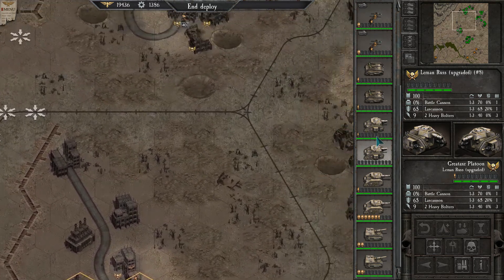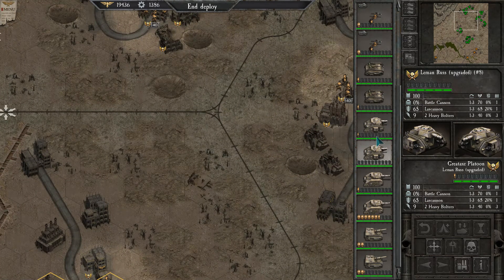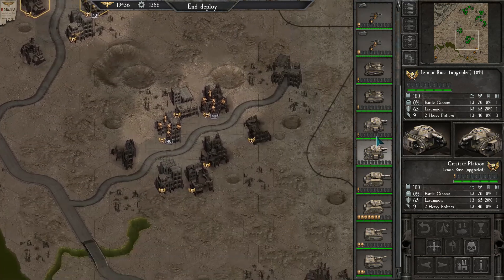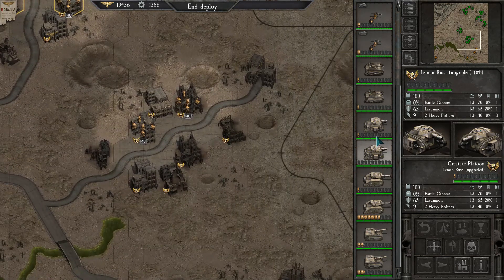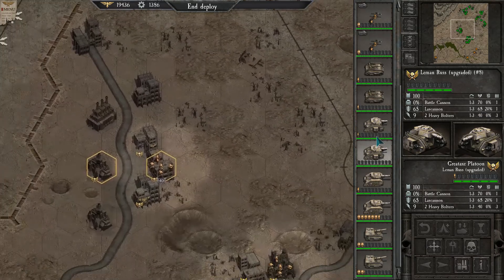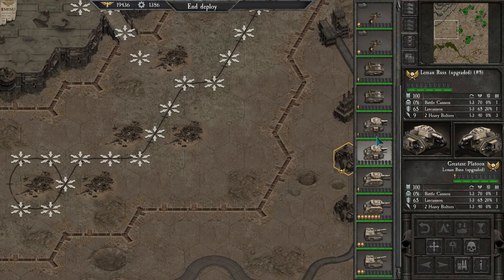Now I've got a better idea of what my objective is this time, which is that I need to be defending these three or four blocks of buildings. With that goal in mind, what I think is a train track should help us get places faster.